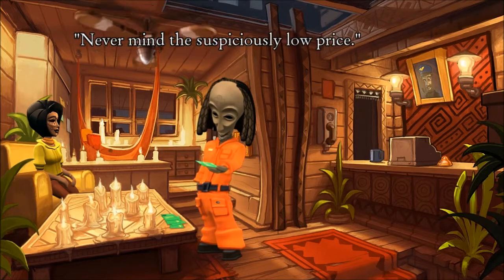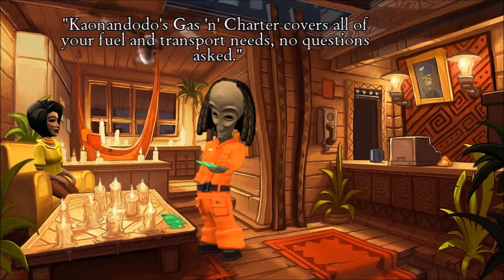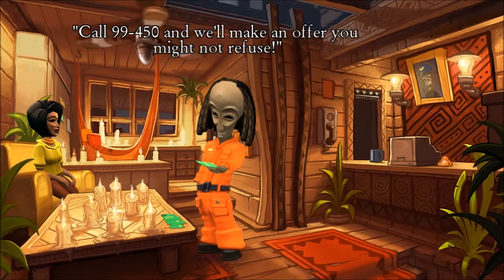There's an ad: 'Never mind the suspiciously low price — count on Dodo's Gas and Charter for all your fuel and transport needs. No questions asked. Call 99450 and we'll make an offer.' That number will be important here in a bit.